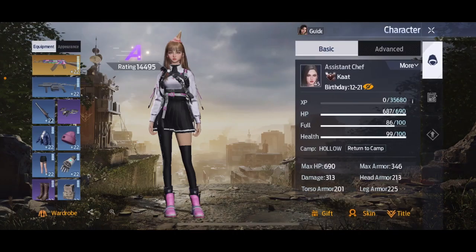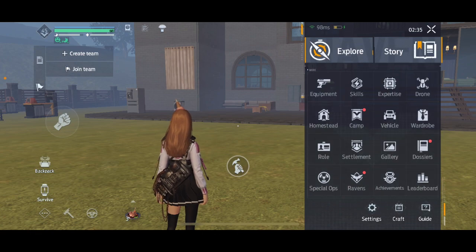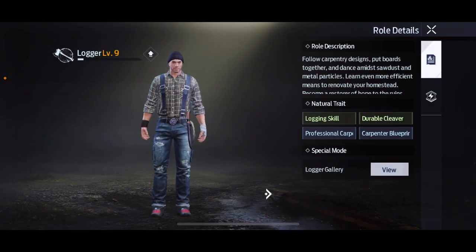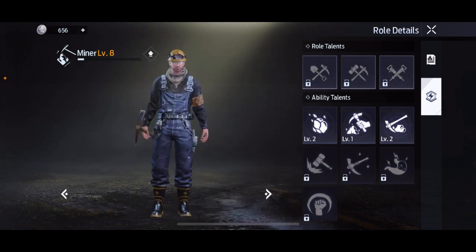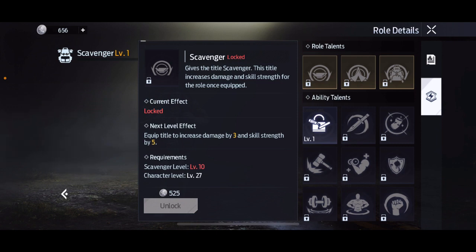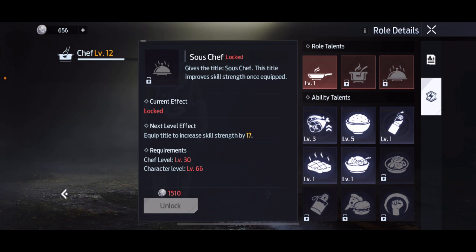Your title also matters. The title I have equipped right now is Assistant Chef, which gives me a skill strength of 10. When you go into the role area you can see that all the different roles give you titles as well. The best one I've seen is the Scavenger, which gives you damage and skill increase, but the easiest to get is the Chef — all you have to do is cook. Since I gather a lot in this game and make a lot of food, the Chef title was the easiest to get when you're barely starting off.